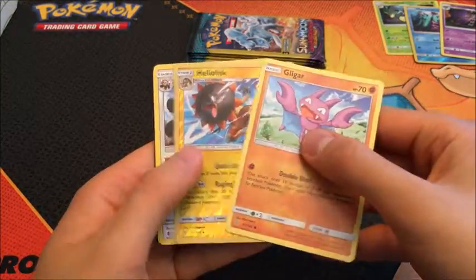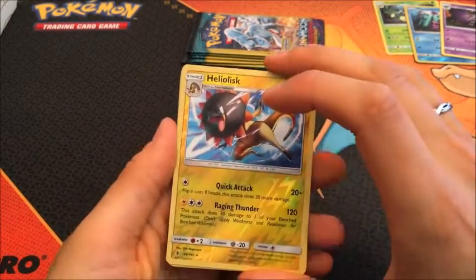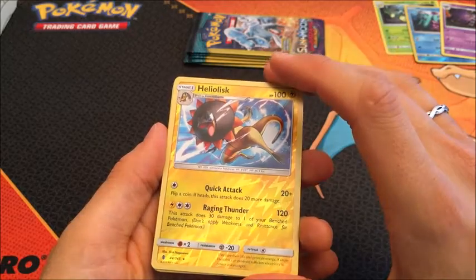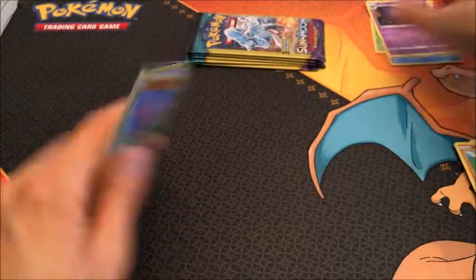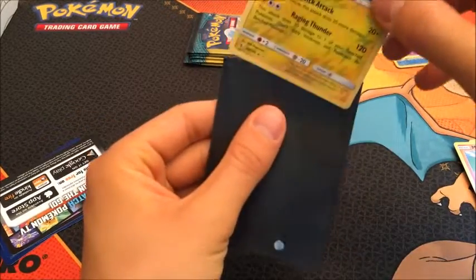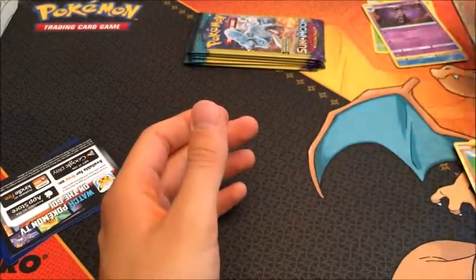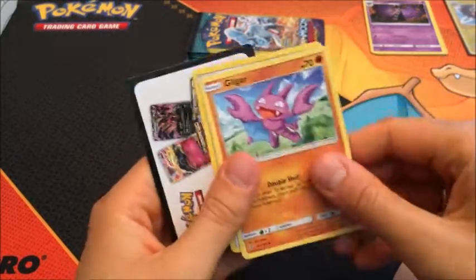Gligar — we got a foil! This means we open up a tin. We got a Heliolisk, a reverse rare, so we've got a tin. I'm going to put that in a sleeve. So we've got three packs and the latest tin I can find for you guys. And we got the Gligar and Bewear. On to the next five packs.